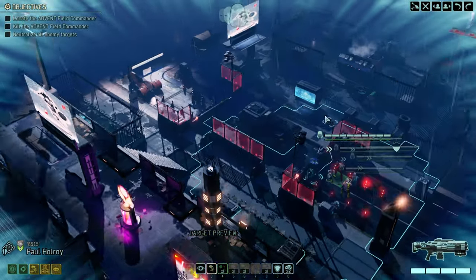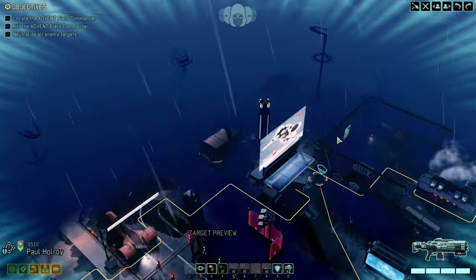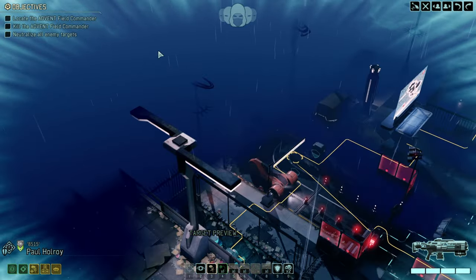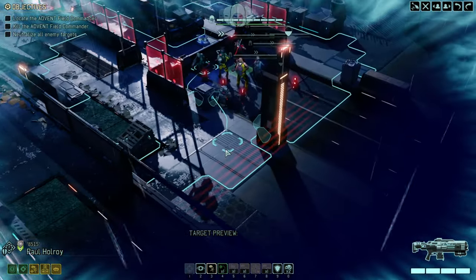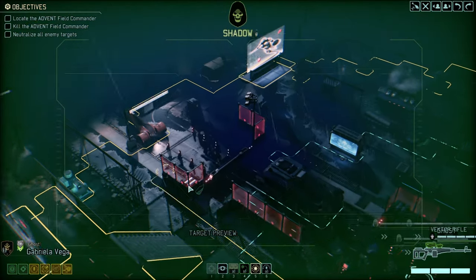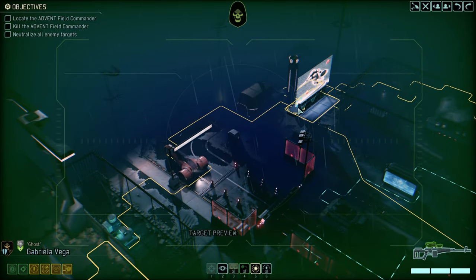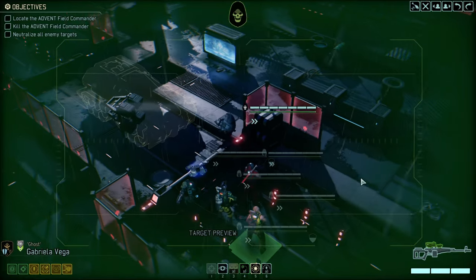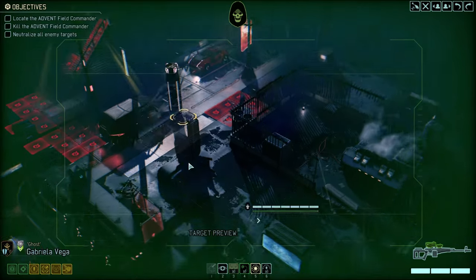We've landed. Let's take a good look — this is one of those maps that's a little more seldom. It's an L-shape; we're on the low ground and there's some extensive high ground. The target could be anywhere, so let's carefully advance and see what we're dealing with.